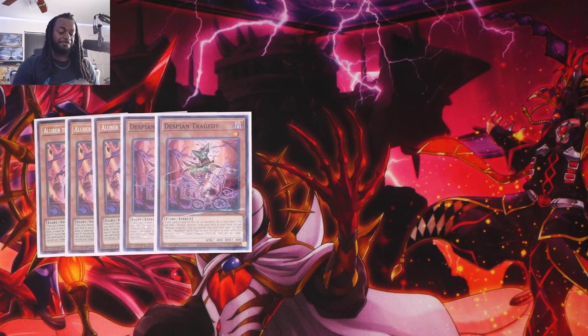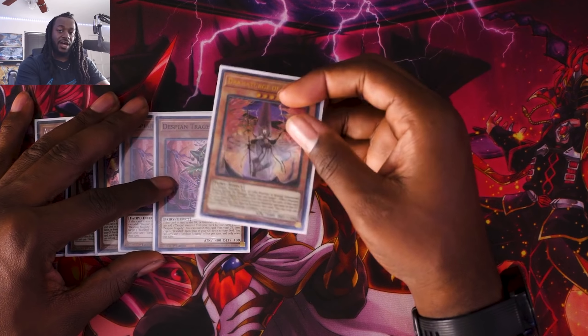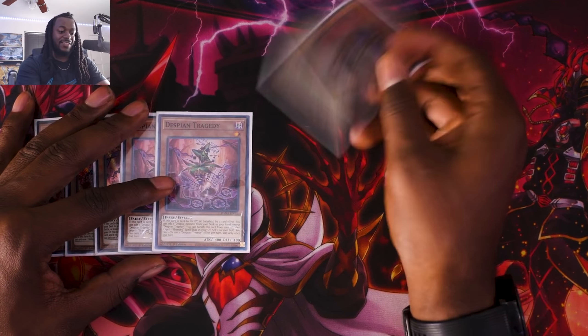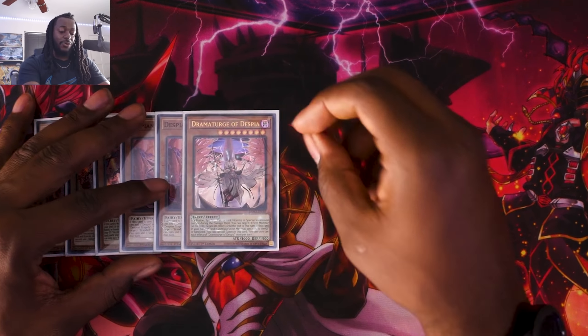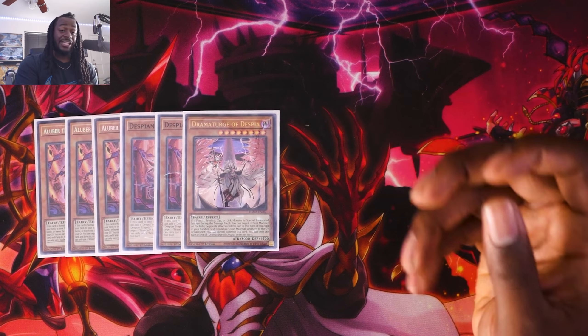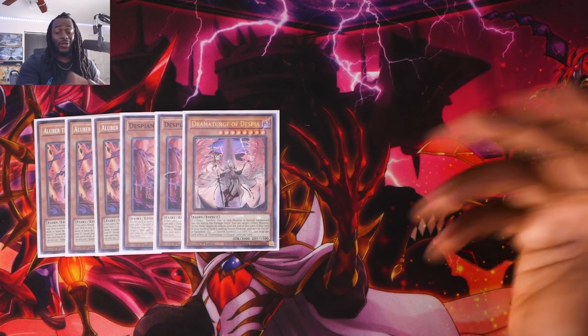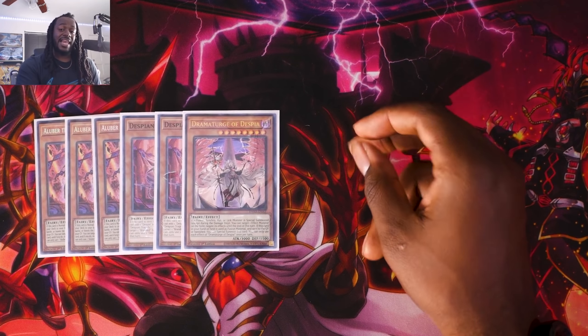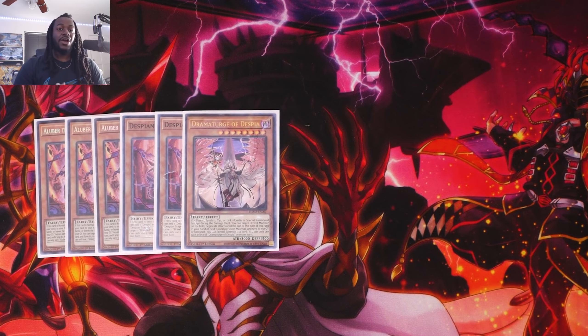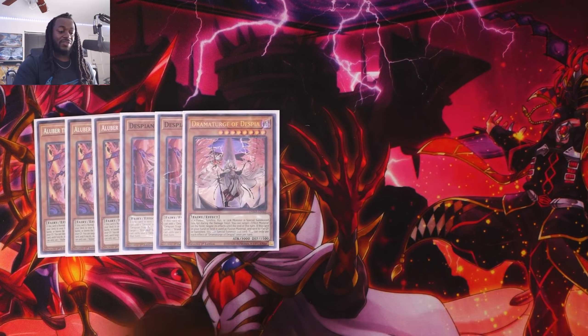Next is one copy of Dramaturge — this card is nasty good. As you should know, if it's banished while in your hand or on the field, it can summon itself back. But its other effect that a lot of people sleep on: if a fusion, synchro, xyz, or link monster is special summoned — and it doesn't have to be summoned correctly using its proper mechanic — meaning if your opponent uses Monster Reborn to summon a monster, you can trigger Dramaturge's effect. If you fusion summon Masquerade using Branded in Red, you can also trigger Dramaturge's effect to negate any monster on the field.